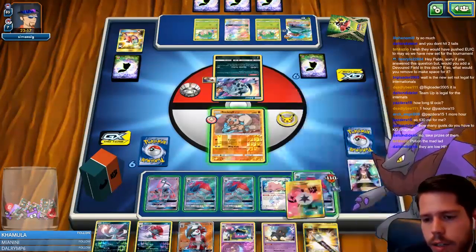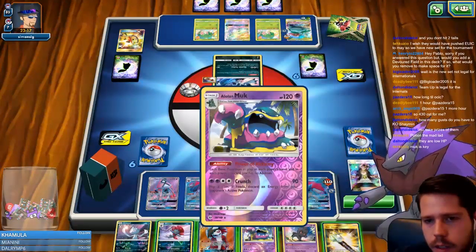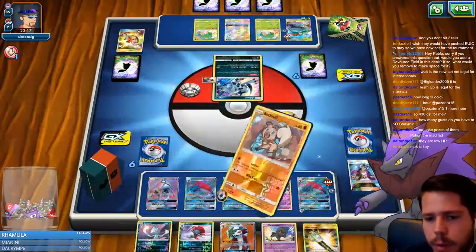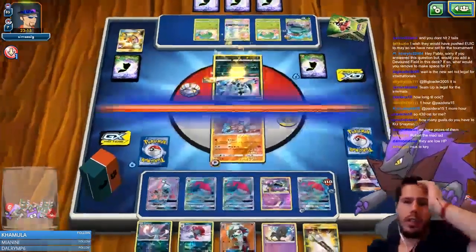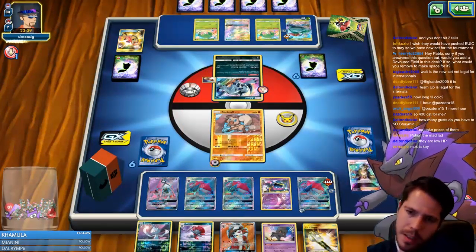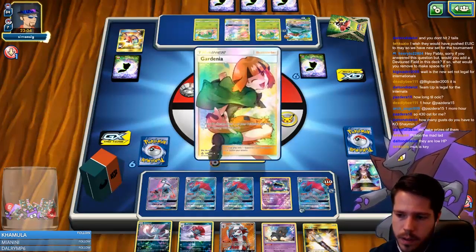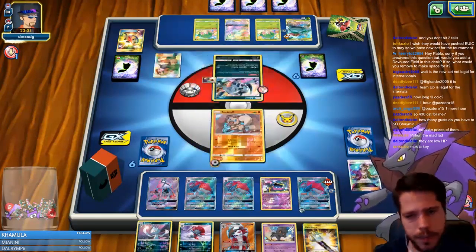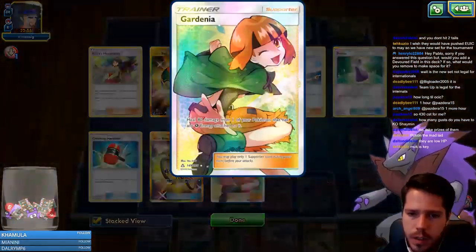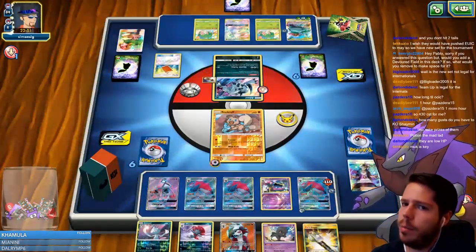Busted Corner is the play — hoping my opponent doesn't get a Guzma or a way to remove my energy. No Shamans for my opponent. There's Gardenia. That thing is out of range now — he healed 80 damage. I don't mind that too much; it's not the end of the world.